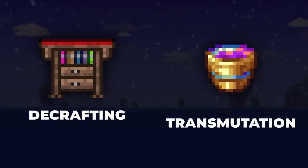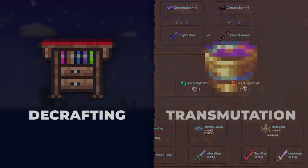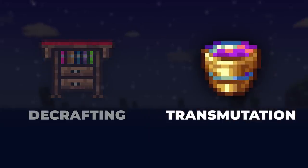When answering this question you will think of two things: decrafting and transmutation. Decrafting makes sense — the taller your crafting tree, the longer the Shimmer Chain. Transmutation, though, can result in much longer chains.